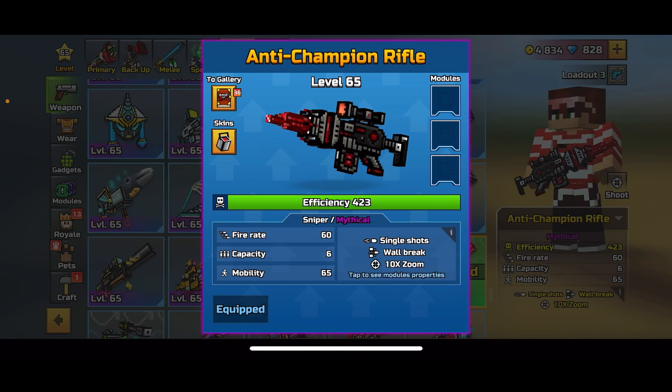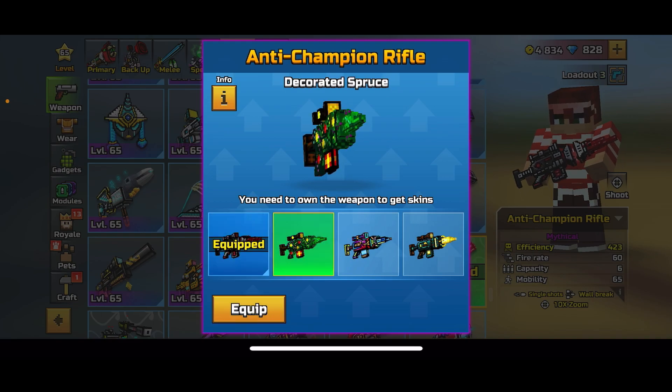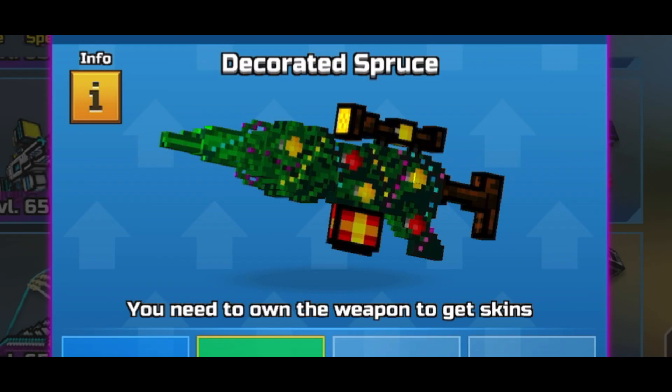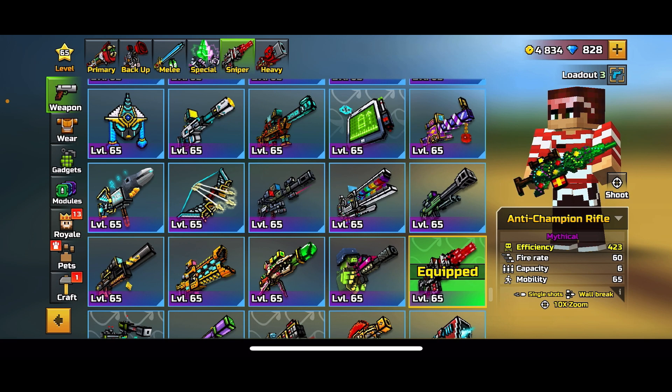It's got single shots, wall break, and a 10x optical zoom. I'm using this Christmas skin because it looks so cool and I like it, and I spent gems on it so I'm using it.